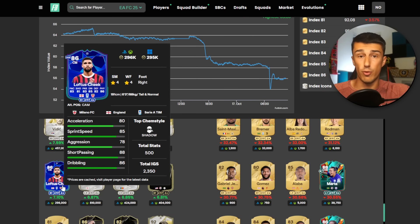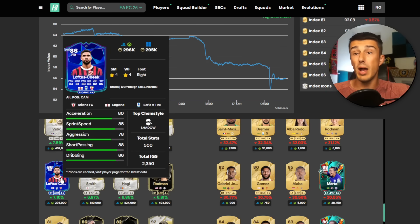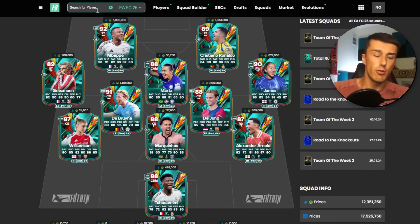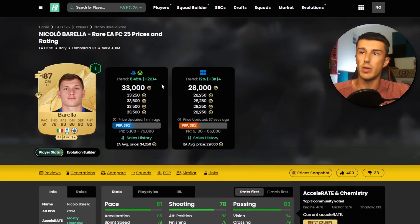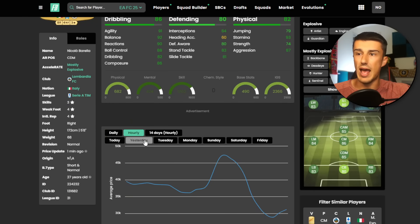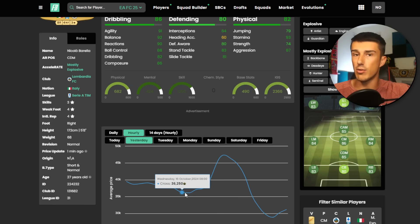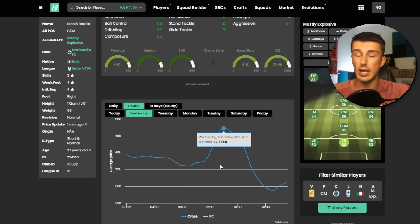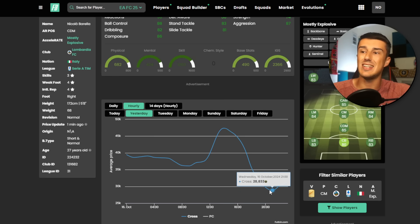I sold my Ruben Loftus-Cheek cards for about 290K before content release yesterday. We made some coins on him, but I think he does go higher, especially now that we know we are getting a Di Lorenzo SBC — it actually got leaked just after our video went up yesterday. If we take a look at Nico Barella on the market, the reason I went out and picked his card up — he's 33,000 coins right now, we got him for like 30K or less. Take a look at his hourly graph: he went from 36,000 coins, then the Di Lorenzo SBC got leaked, so many people went out and bought that card — he went from 36 to 47K. But that Di Lorenzo SBC didn't come out yesterday and it's not guaranteed to come out today or tomorrow.